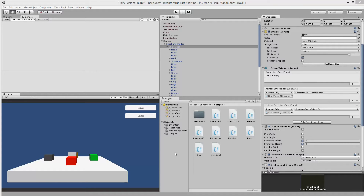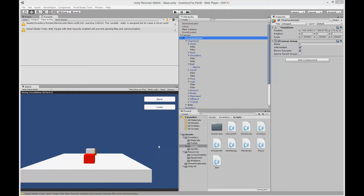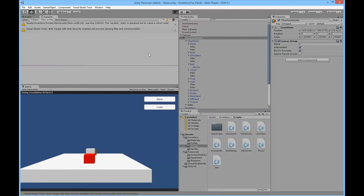Since the last tutorial I've gotten a couple of bug reports that we need to deal with before we can start creating our items, so thank you to everyone who wrote emails about these bugs so we can fix them and make the system better. The first bug has something to do with the character panel.